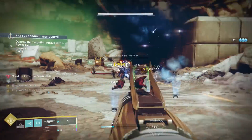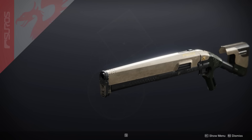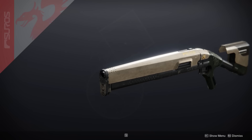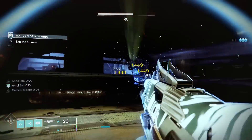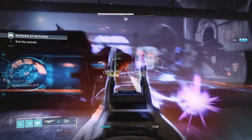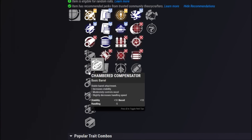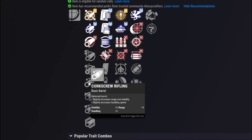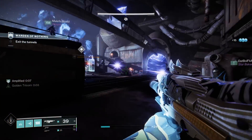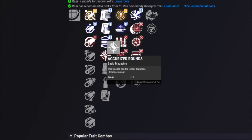Moving on, the second weapon is the Genora's Axe Legendary Arc Shotgun. This belongs to the Pinpoint Slug Frame, 65 rounds per minute archetype — generally can be very good in the Crucible and even in PvE, although it's been kind of nerfed in PvE. For barrels, you really want as much range as possible, even something like Full Bore that harms stability. For the second column, generally something to increase magazine size or reload speed for PvE, and Accurized Rounds for that range in PvP.